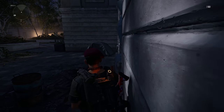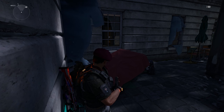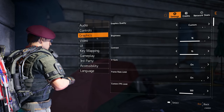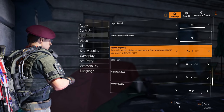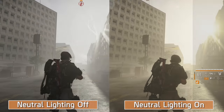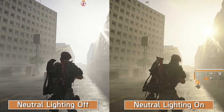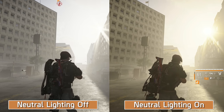Also included in the Title Update 3 patch was the re-introduction of the neutral lighting setting for consoles — it was available in the original Division game but absent at launch for Division 2. To activate neutral lighting on consoles, open your main player screen, go to your settings tab, then the graphics tab, and scroll down until you see the neutral lighting toggle. It removes a magical haze that makes objects in pitch-black areas visible, making darker areas darker and shadows and reflections much clearer.